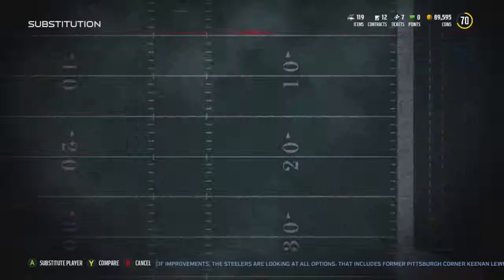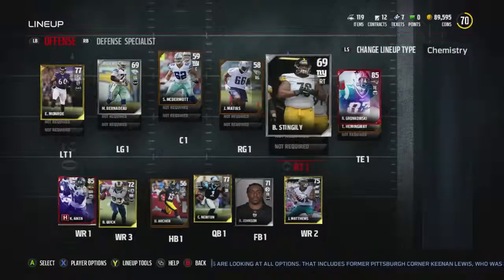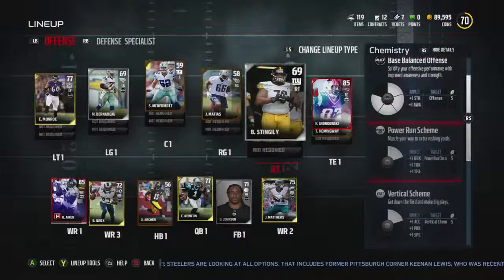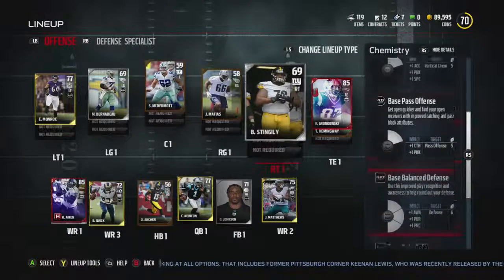So you can't actually just choose one. You have all these in the right-hand corner and you're able to see how close you are to getting whatever the boost is.